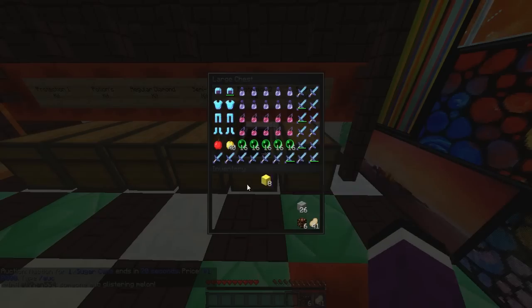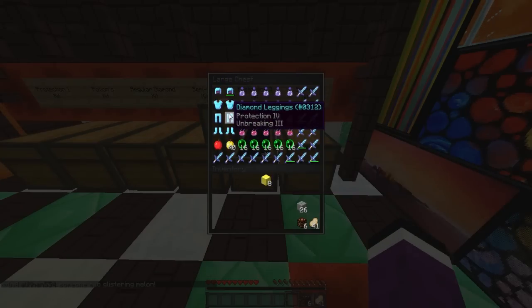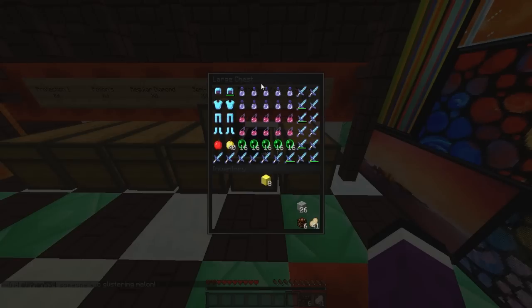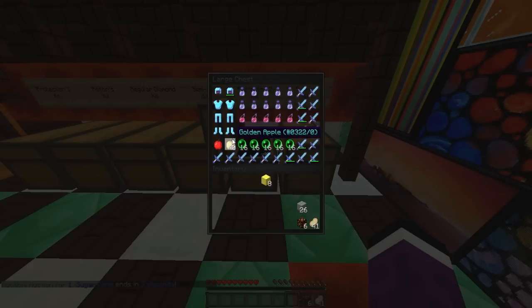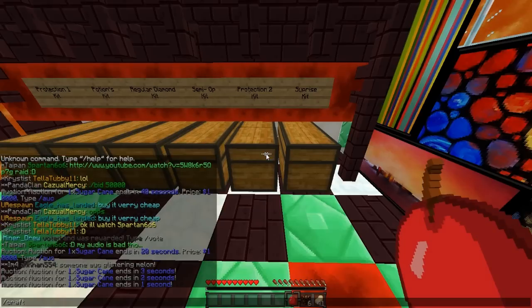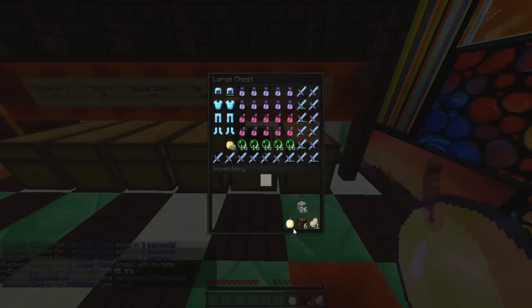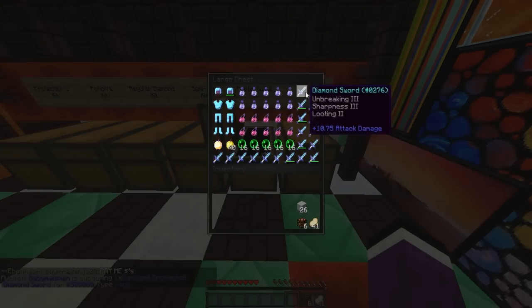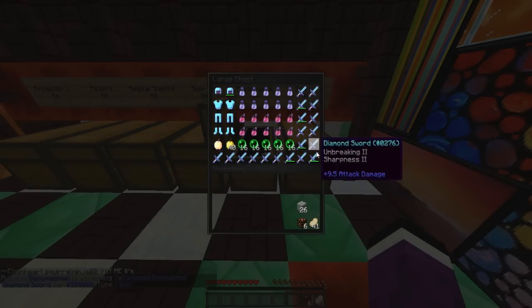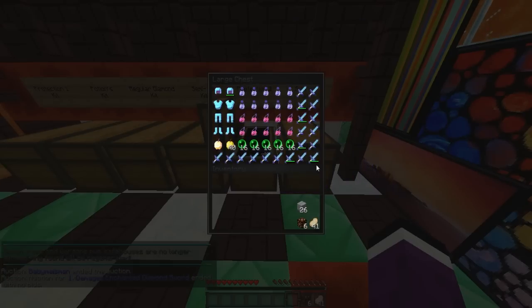The Protection 2 Kit actually consists of a mix of Protection 3 and Protection 4 armor along with some Protection 2 pieces. It comes with loads of speed potions, loads of instant health, 40 golden apples, one god apple, 40 regular apples, some ender pearls, and loads of nice enchanted swords. They're barely broken so I'm not going to fully repair them.